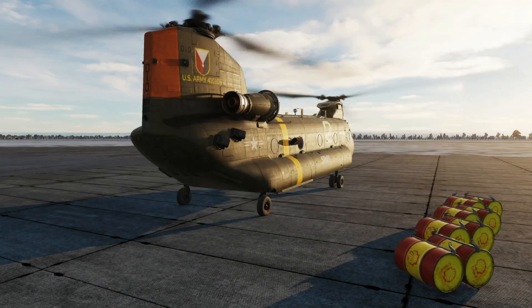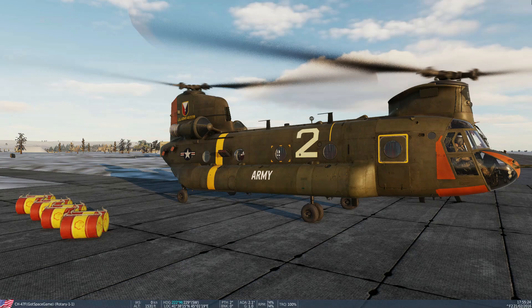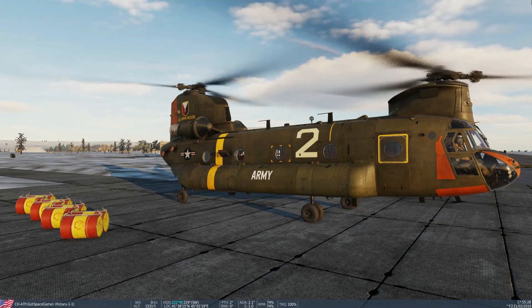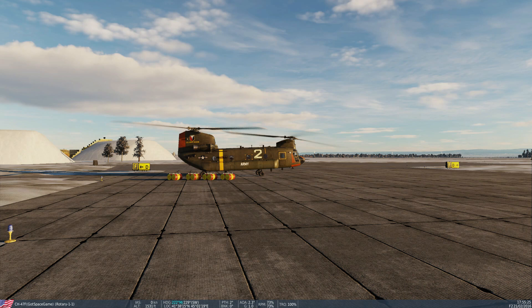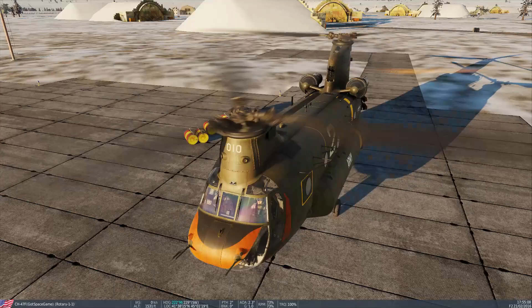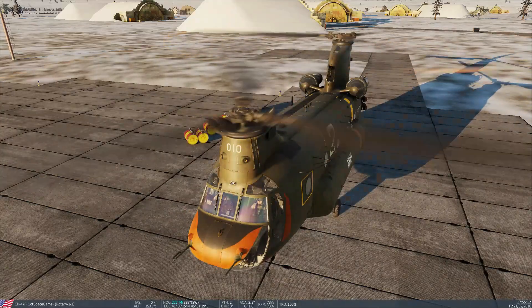Hello, you're watching GotSpaceGame and it's time for DCS in 3 or less. Today we're in the Chinook, showing how to spawn dynamic cargo on an airfield to conduct resupply operations. I'll then show how to carry cargo internally, whether that's dynamically spawned cargo or it's been placed on the map in the mission editor. There's always useful control bindings to be on the screen at the end of the video.